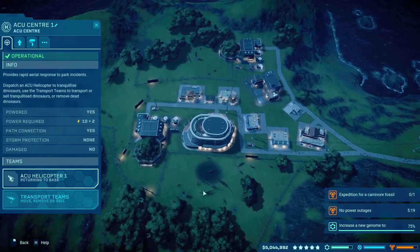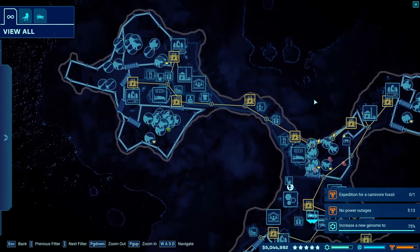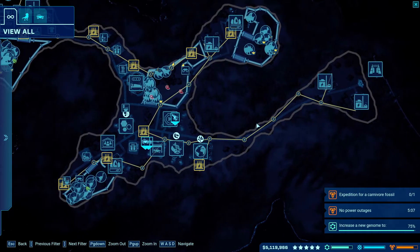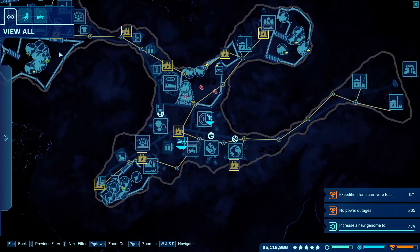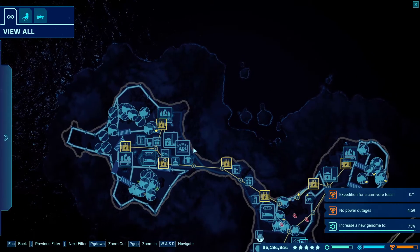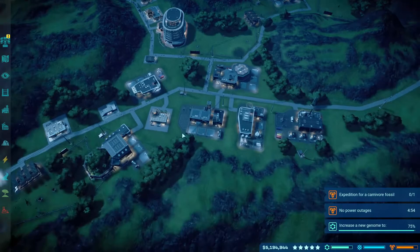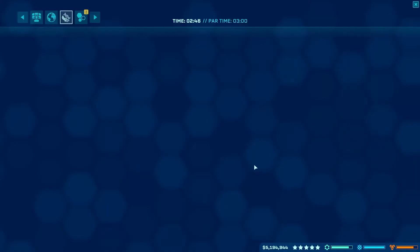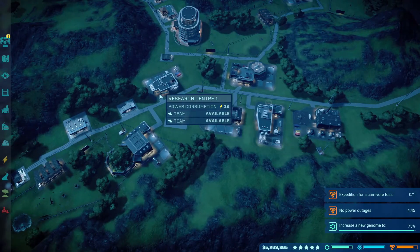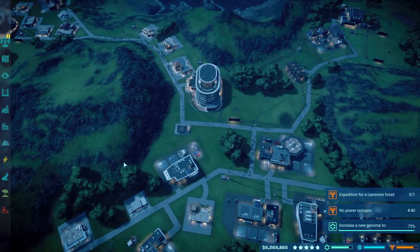You want your ACU centers near your carnivores — not that you want a ton of carnivores. So you want all your power stations together, ranger teams near the power stations, and transport units near the carnivores, etc. This is not a great island to show it on since it's the tiny island, and it's probably one of the harder islands for placement.